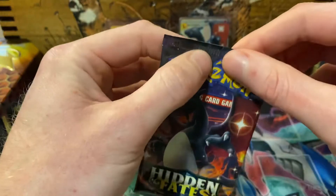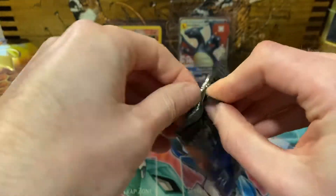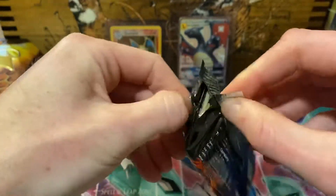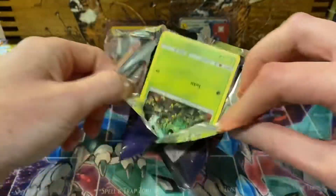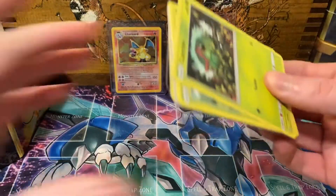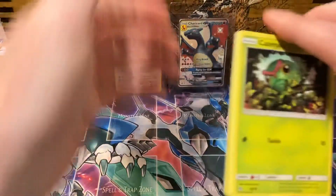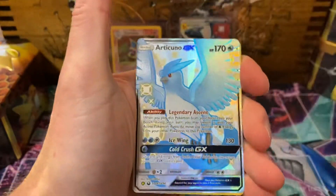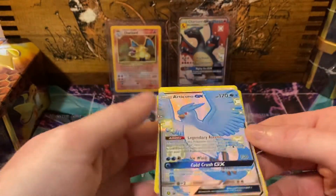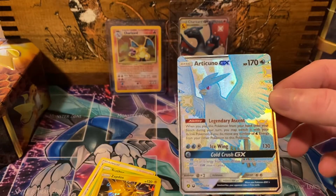Next pack — the old Charizard pack. I always tried to use brute force opening these. Code card. Caterpie, paras, charmander, clefairy, slowpoke — oh boys, Articuno GX! There we go. This is my first copy of that one — not bad!